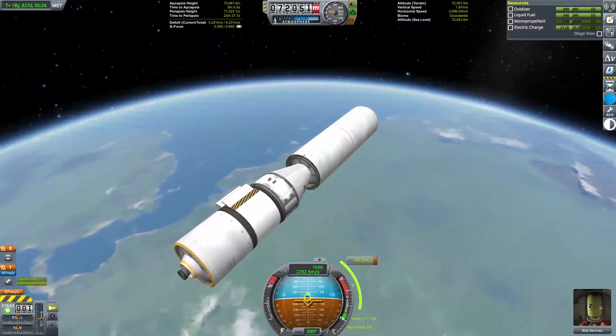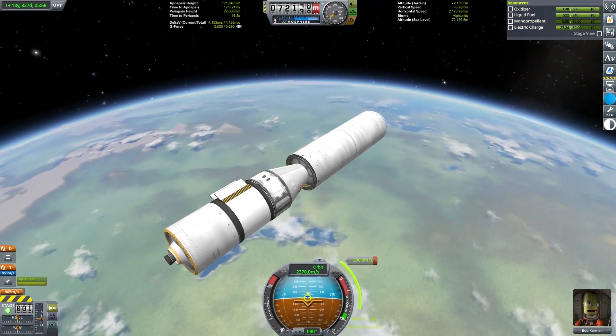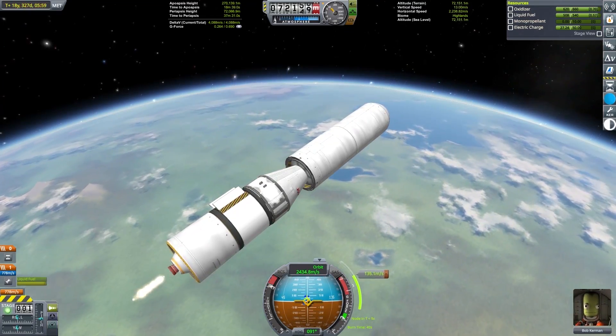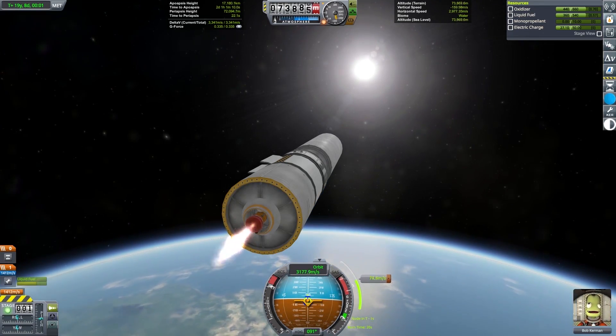Let's take stock of the profits from the second launch so far. We still have two modules in space to land. Bob Kerman has been transferred over to the third module and we're now going to send this one interplanetary. Based on how much science I was earning, I decided to bring this module right over to the Jool system.